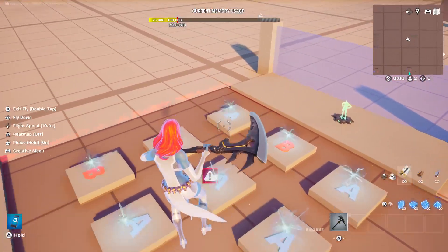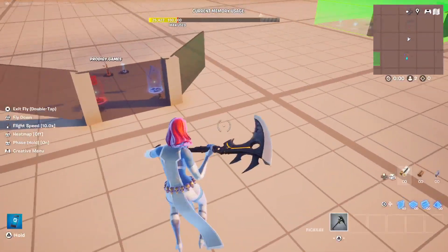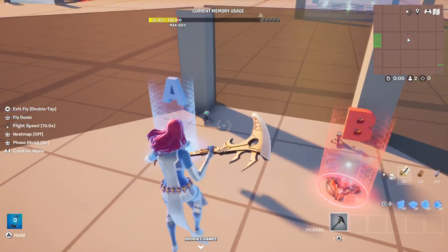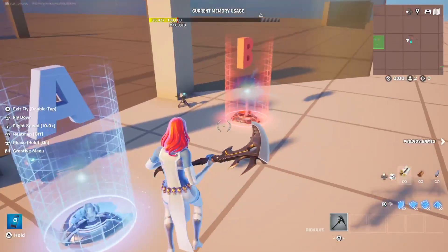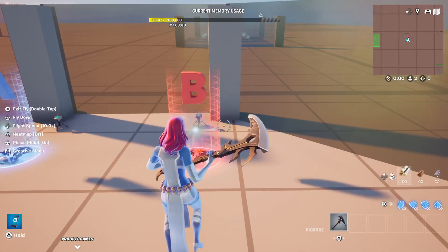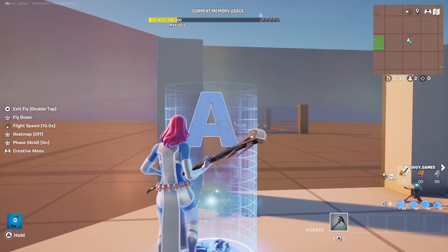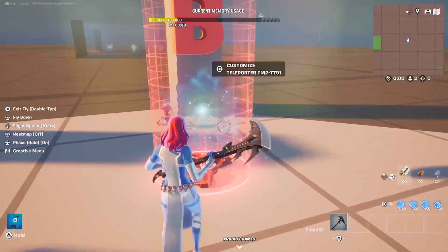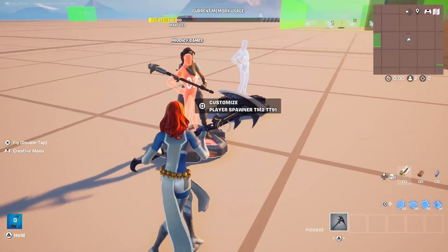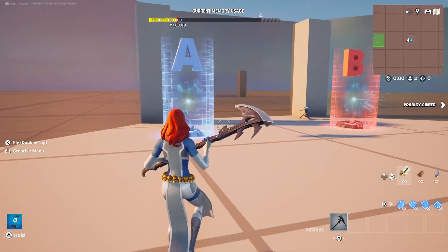So here I have nine teleporters for the game area, each designated to a group or team, and two in the pre-game area, each designated to a team as well — group A for team one and group B for team two. Of course, you're going to need your player spawner pads, and that's practically it for this particular setup.